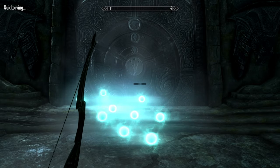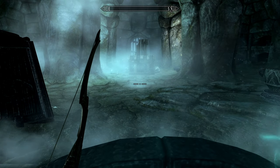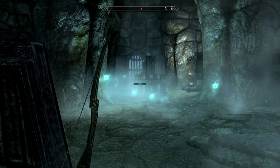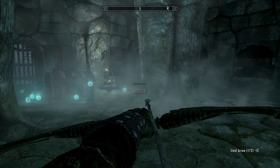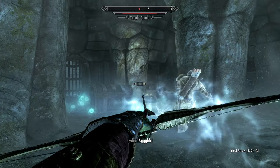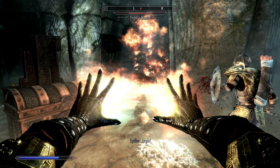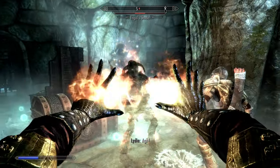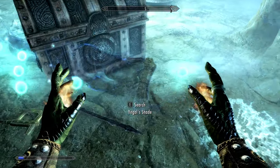Activate keyhole and see what happens. Looks like there's a draugr there — Yngol Shade. Let's get a sneak attack on him. He has frost breath or whatever it's called. Okay, got Yngol Shade.